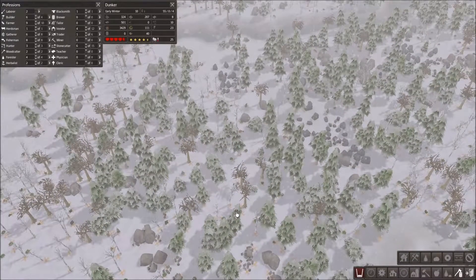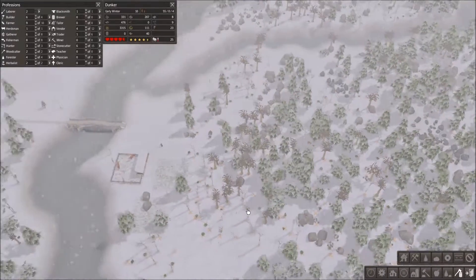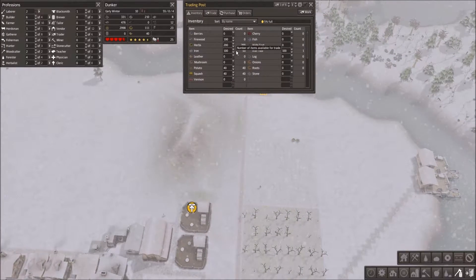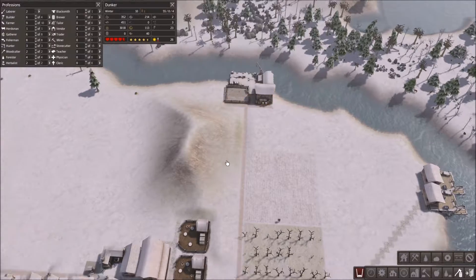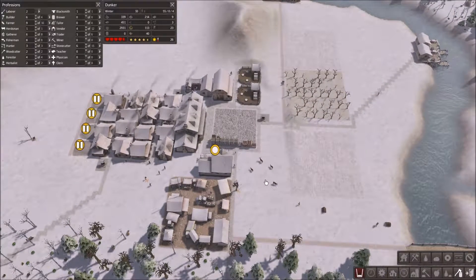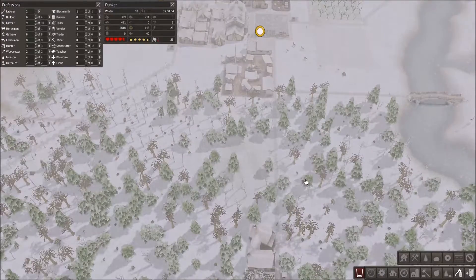Looks like they're actually working at getting the iron first since I selected that first. This guy should be filling this with everything we need - more iron, herbs. He needs to get the firewood in here. Why isn't there any firewood in there? I didn't trade any firewood, did I? Iron tools he needs to put in there still, but you can't make iron tools without iron, and you can't make iron without the raw iron.